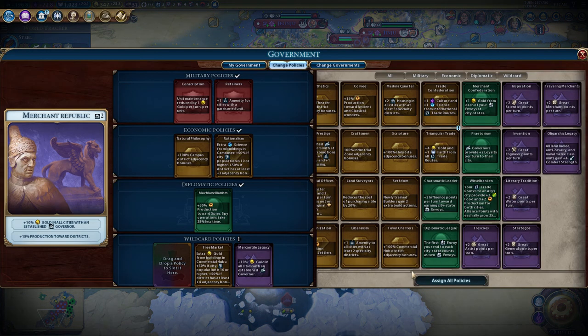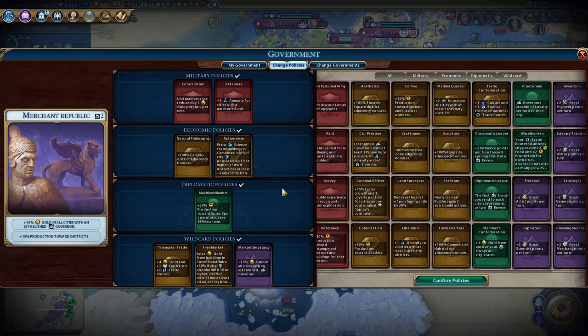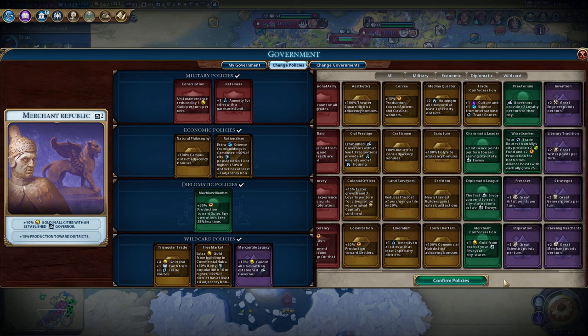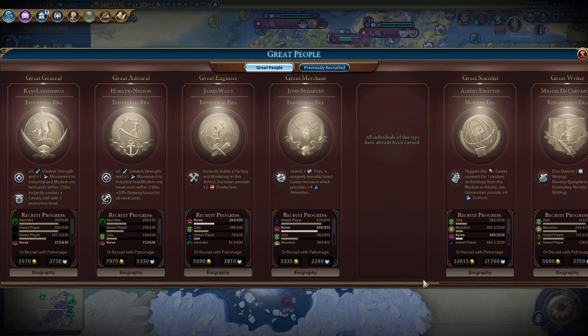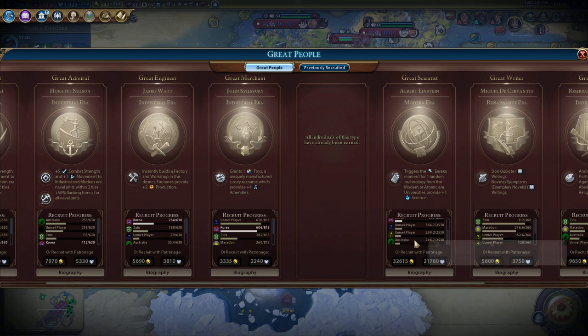We're going to want triangular trade for sure - that should help. We have 31 great person points per turn; second place has like nine, and there's one that has 13. Universities will be really good.